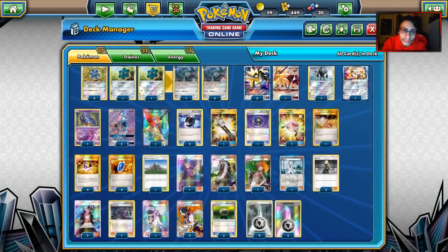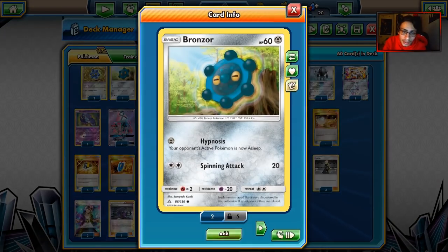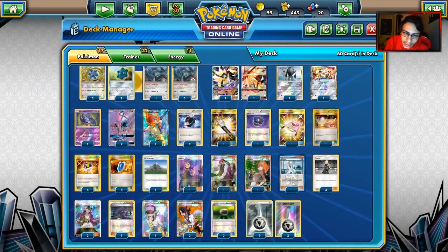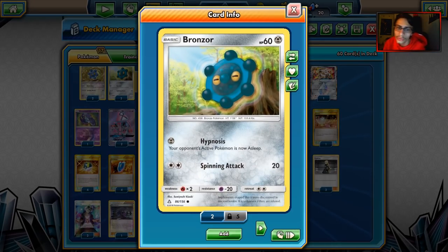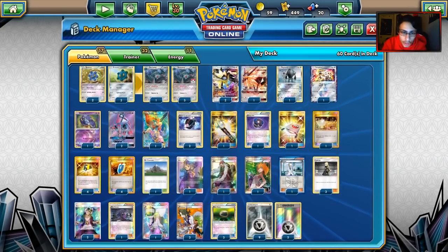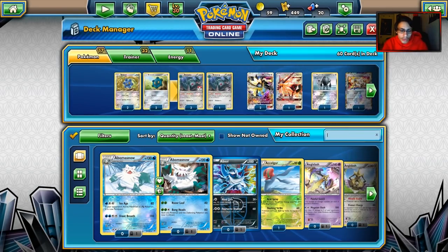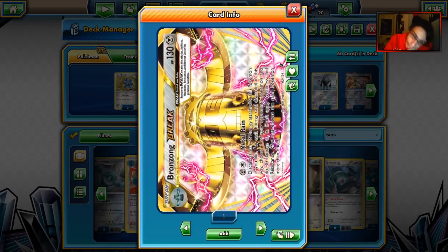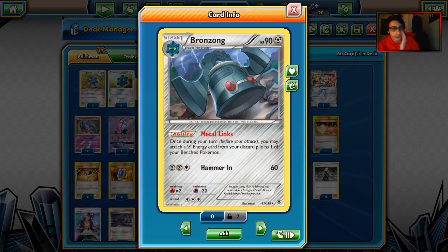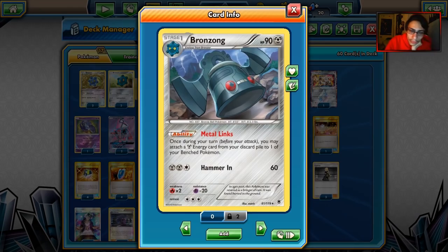We also play Solgaleo with Radiant Star and Corona Impact. Radiant Star can obviously come in handy in the late game if your opponent snipes Bronzongs. We have four Bronzongs and four Bronzors. I'm playing two Hypnosis Bronzors because Hypnosis is actually kind of useful, and the Heavy Ball-searchable Bronzor too. Bronzong Break wouldn't be terrible in this deck, but the objective is really just to one-shot with Duskmane every turn.